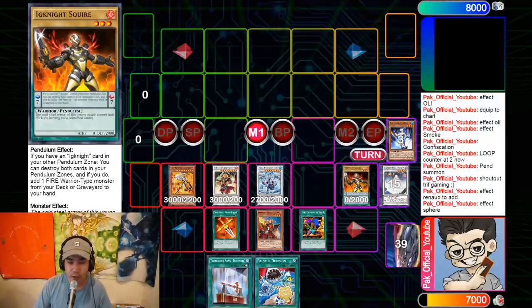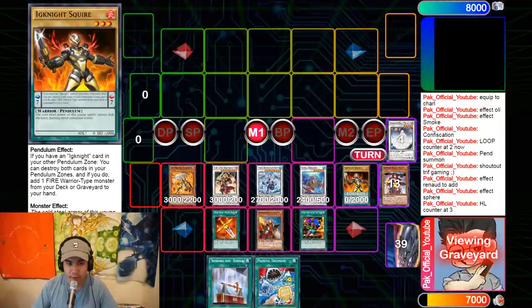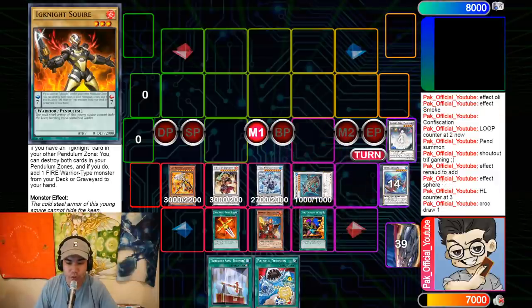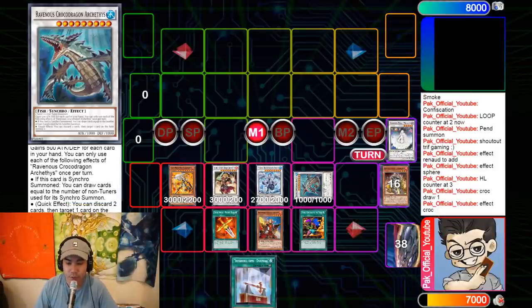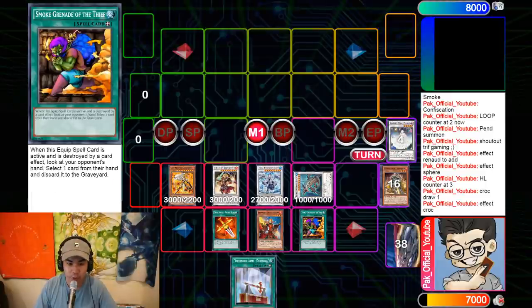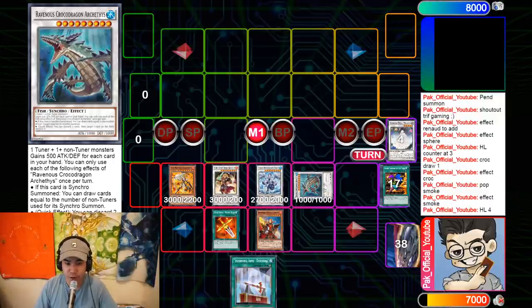Hand loop count is at three. Now we use Rosemade to bring back Coral Dragon, and another Level 3 Squire helps us make Crocosaurus — which gives us another free draw one. Crocosaurus can also destroy any card on the field, so I discard Painful Decision and Ex-Paladin to pop my own second Smoke Grenade. We are now at hand loop number four.